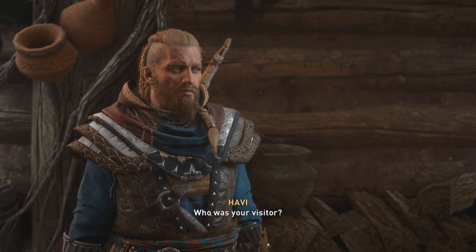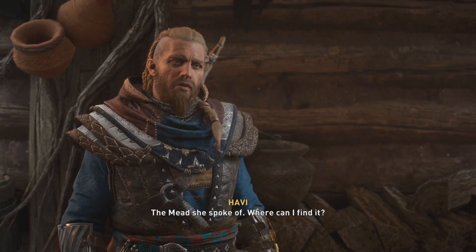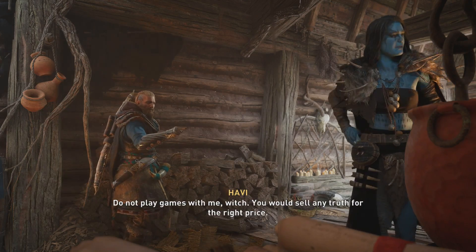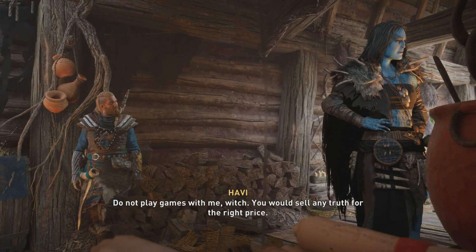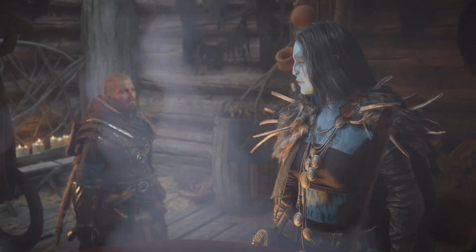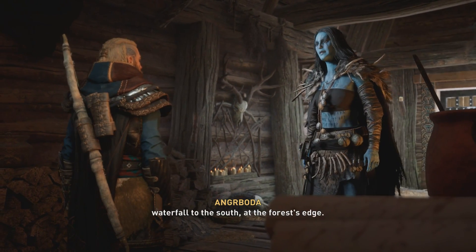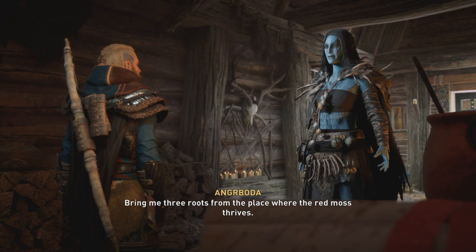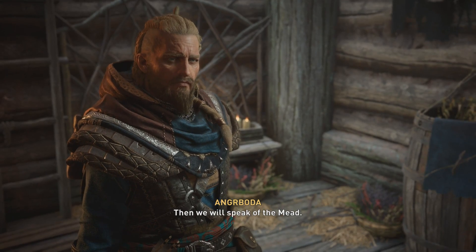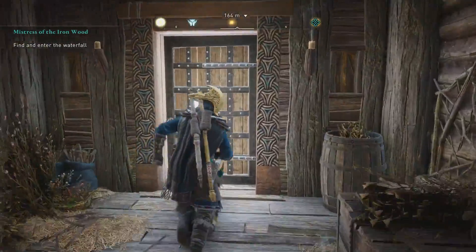'Who was your visitor?' 'She's powerful and cruel and none of your concern.' 'The mead she spoke of — where can I find it?' 'A slip of the tongue. Forget what you heard.' 'Do not play games with me, witch. You would sell any truth for the right price.' 'There is a root called Hag's Claw. It grows at the bottom of a waterfall to the south, at the forest's edge. Bring me three roots from the place where the red moss thrives. Then we will speak of the mead.' All right, let's go find this mead.